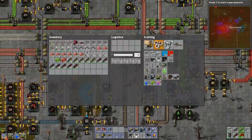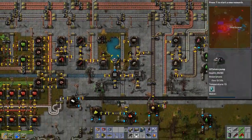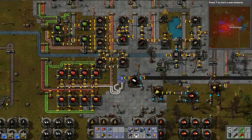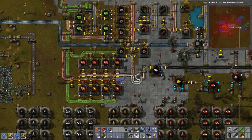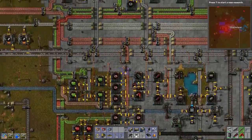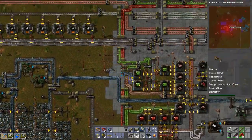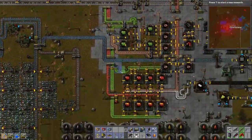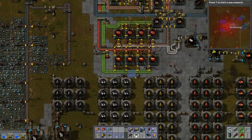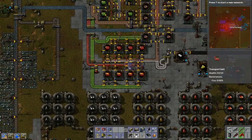Let's run back over here and double check what we have. We need to place some more concrete — just gotta place it everywhere. You gotta start filling in all this stuff because we run around here enough. It's nice to have it all concreted up.